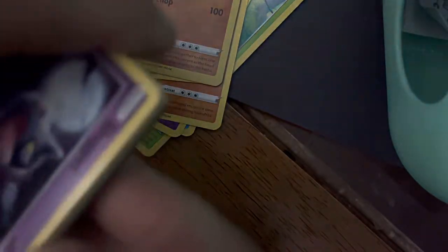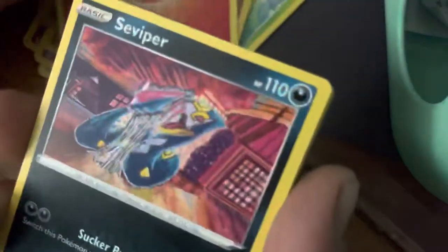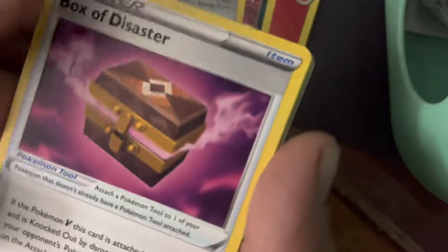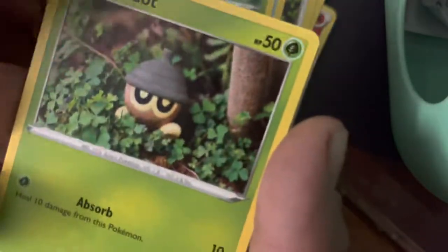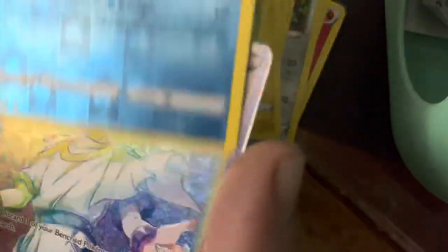Open pack, code card for you guys. One, two, three, four. All right, we got a Fire Energy, Seviper, Galarian Stunfish, Box of Disaster, Shepard, Wurmple, Tynema, Sea Dot, Horsea, Poliwag, followed behind...